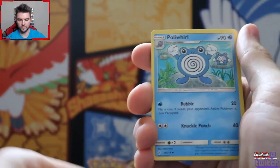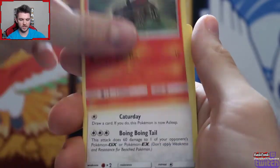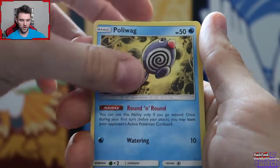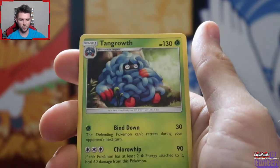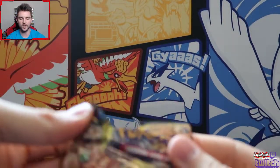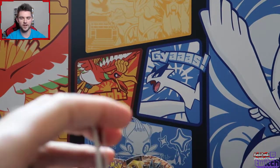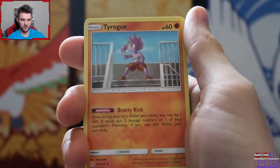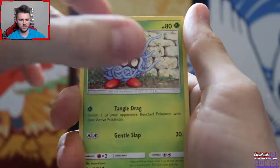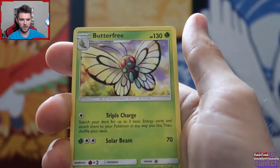We got an Electric Energy - that's gone. We got a Poliwhirl, a Gloom, Raticate, Misdreavus, a Glamio playing with the little Lumineon, Diglett, Poliwag, a Stealthy Hood, and the rare is a Tangrowth. I've been feeling really low on good pulls, which is why I went and got a full booster box - ended up with two. I don't know if you guys know, but it's rumored to be out of print, so I figured I'd get a sealed box just in case.